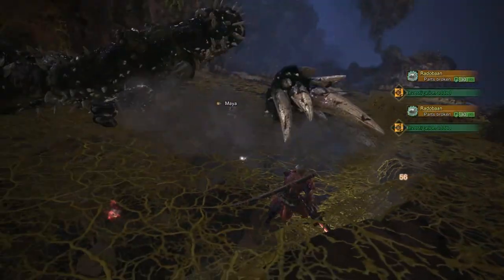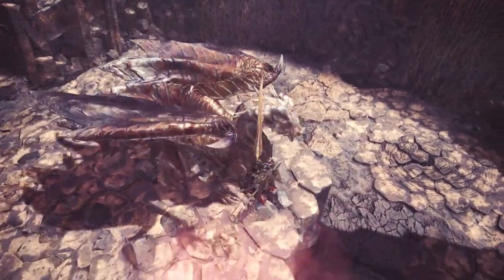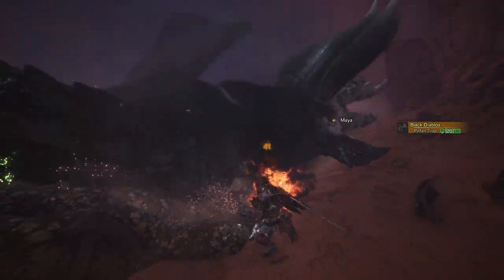Finally, when it comes to damage output, if you're able to get your Spirit Gauge high, then you can utilise the Spirit Helmbreaker to deliver high amounts of damage and easily sever parts of a monster. But anyway, let's move on to the basic moves of the Longsword.